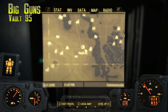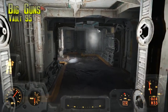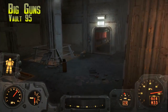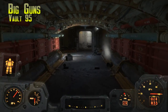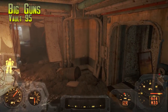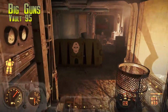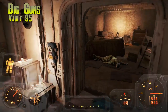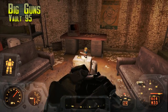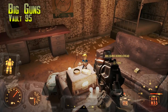The next one is in Vault 95, which is near the southwestern part of the map next to the Glowing Sea. The Glowing Sea really sucks — it's full of radiation and really bad things. I'm in my power armor to stay safe. This place is pretty rough, full of gunners who are super high level. Walk down the stairs on the right once you go down the elevator into the vault. There will be a legendary gunner in here — fight them — and then the Big Guns bobblehead is waiting for you on top of a radio.